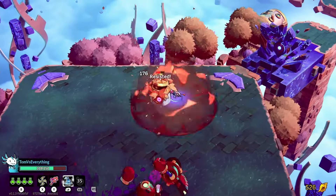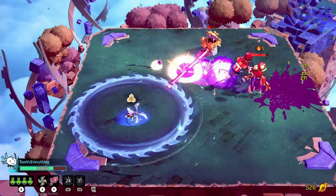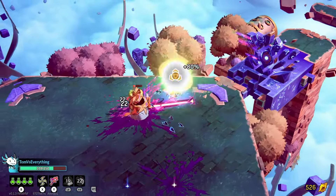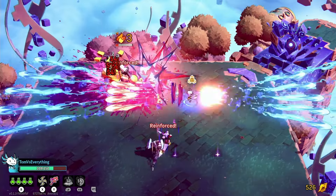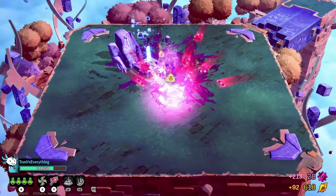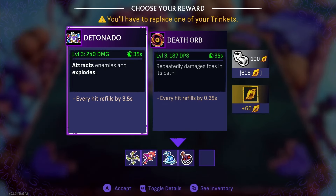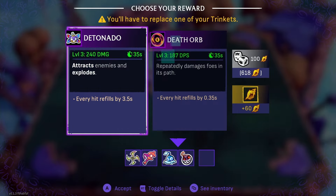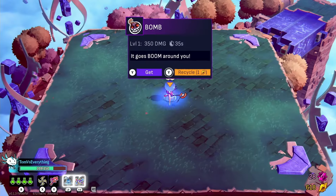One thing that's a bit tricky about running this one - the boomerang's altar attack - is that it is one that you can get hit while you're in the middle of running it. Detonado death orb - this could be really good. Put that on there.